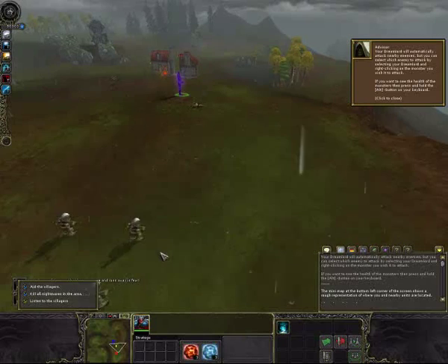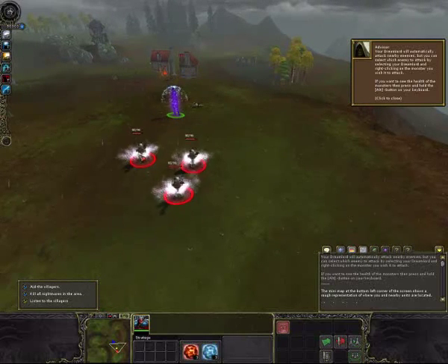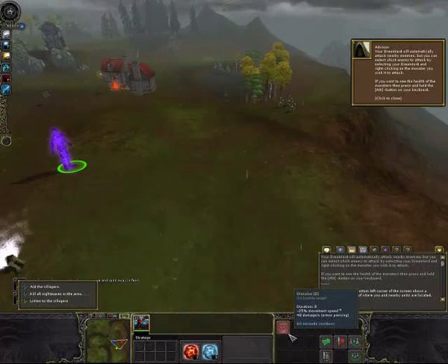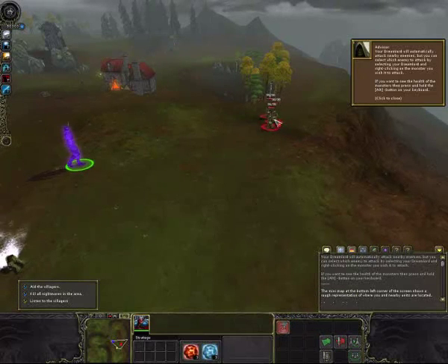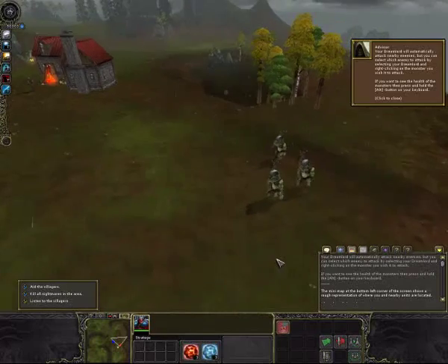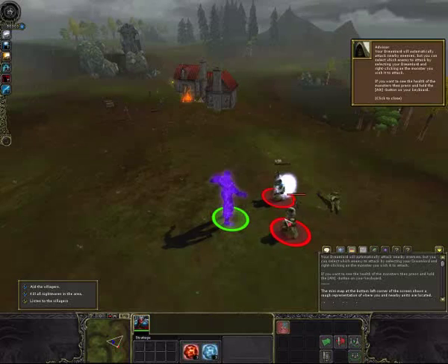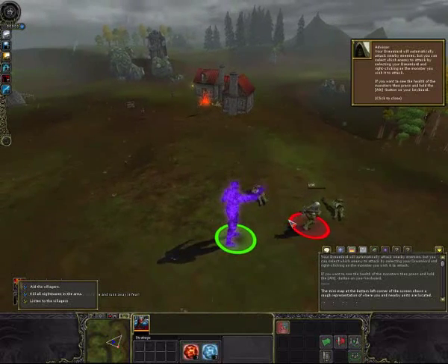It died. There are more nightmares down there — let's kill them. Let's use our ability to dissolve. I used the hotkey — I pressed D and then clicked on the target. Using hotkeys is pretty important for PvP, but not so much for PvE. Still, it's a nice thing to do because it's easier and faster.